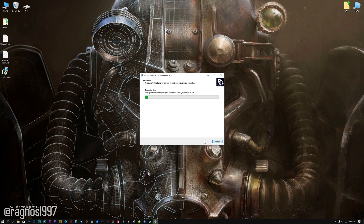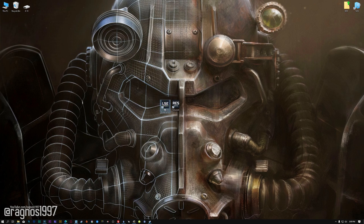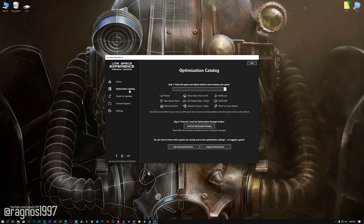First of all, start the installation process for the Low Specs Experience. Once it's done, start it from the newly created Desktop shortcut and select the optimization catalog. From the top of the menu, select the applicable digital platform, and then select Fallout 4 from the drop-down menu. Once that is done, press load the optimization package.